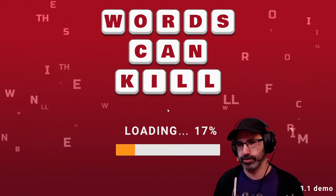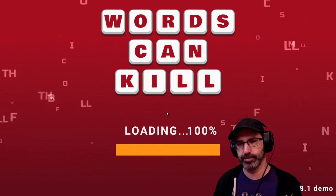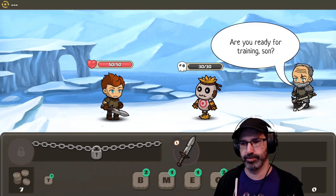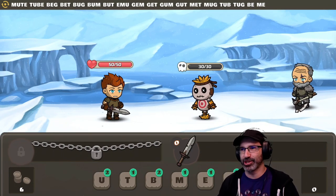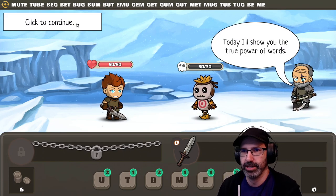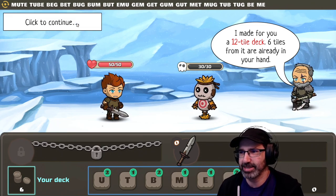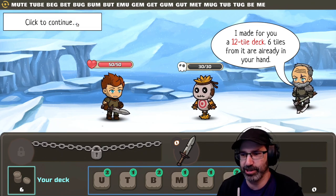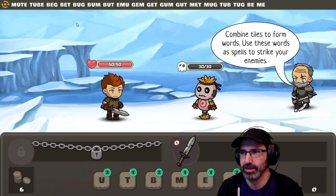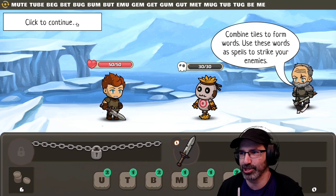Prologue, I guess. Are you ready for training, son? Today I'll show you the true power of words. I made for you a 12-tile deck. Six tiles from it are already in your hand. Combine tiles to form words — use these words as spells to strike your enemies.